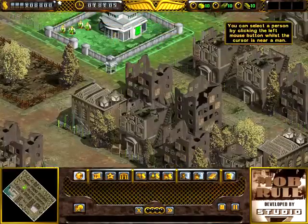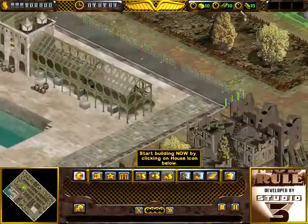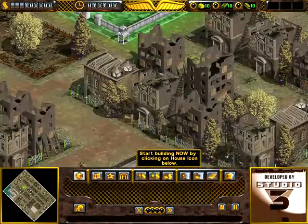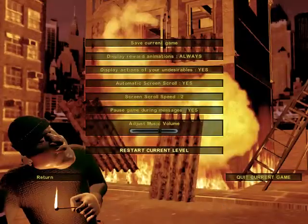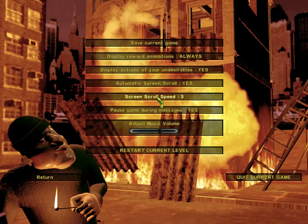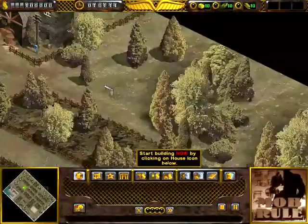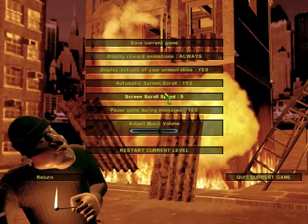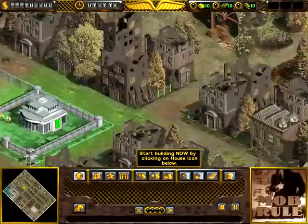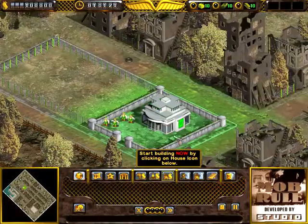Wow, that scrolls really fast. How can I fix that? There's got to be some sort of options. Setup options, automatic screen scroll speed. What does 5 do? Oh my god, 5 is so quick. Maybe 1? Automatic screen scroll — return with 1. Okay, 1 is a lot better, so we'll go with 1.